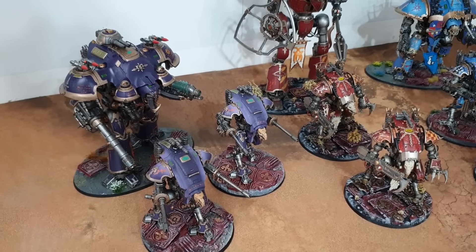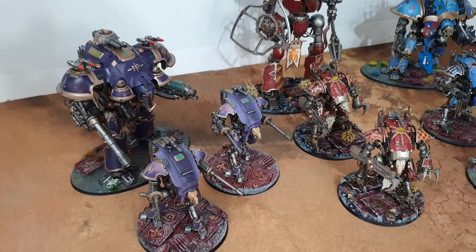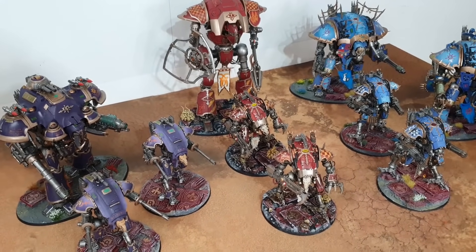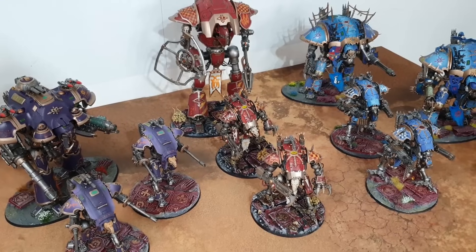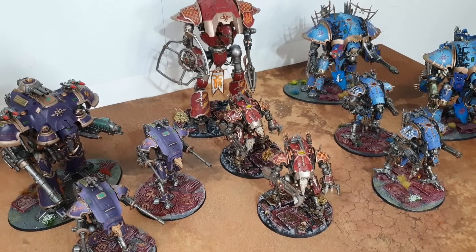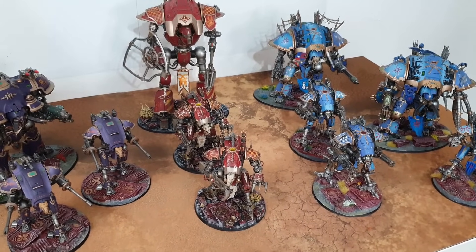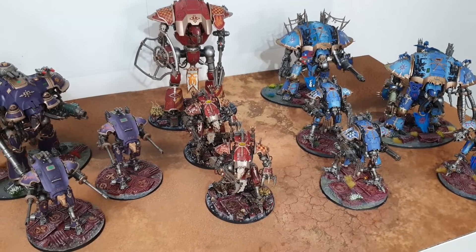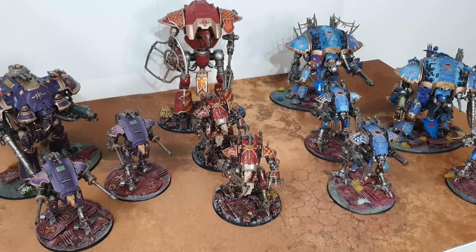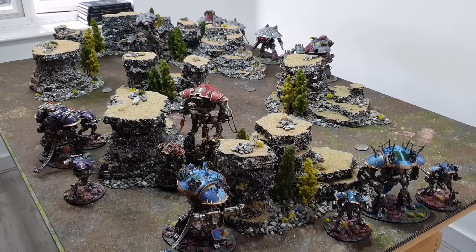The two Executioner War Dogs add +1 to hit when targeting models below half strength. Lots of buffs to hit for the Chaos side. It sounds like the Chaos Knights are more killy while Imperial Knights are more defensive with their feel no pain. From turn three onwards, Chaos Knights can be murderous — so maybe I need to get up there fast, but I still have backfield shooters and objectives to score.